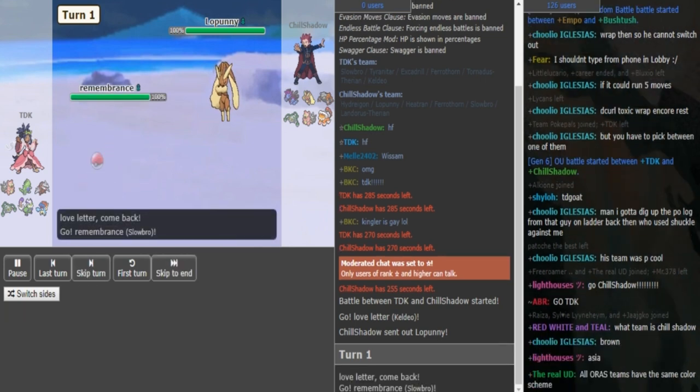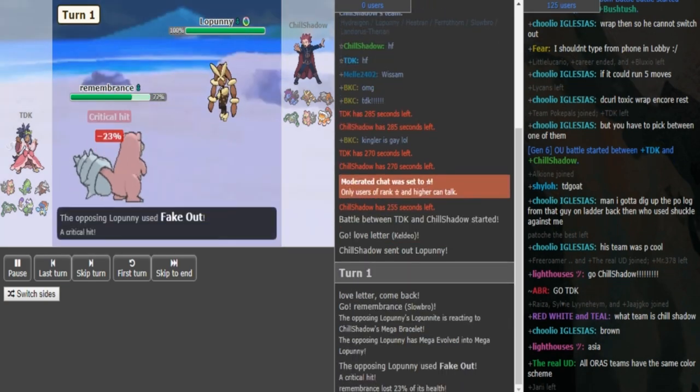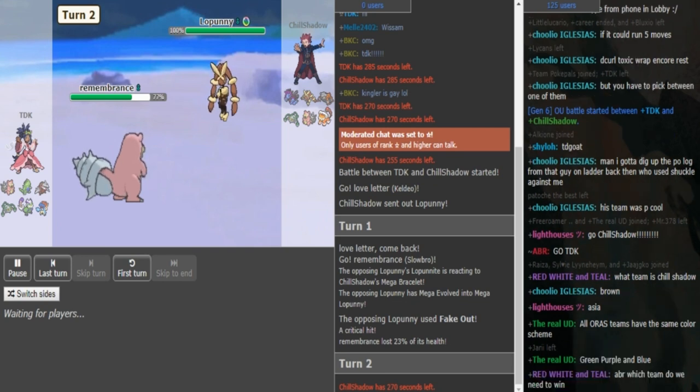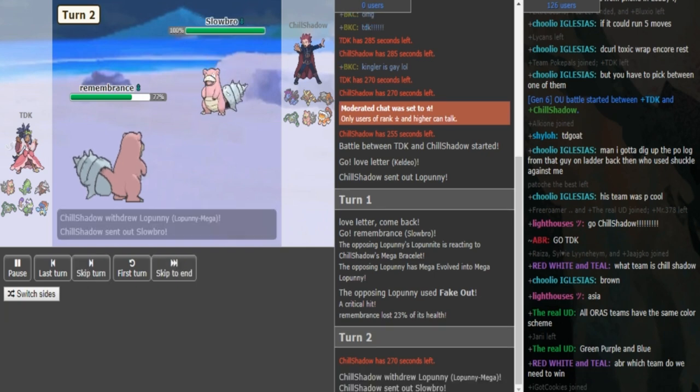Turn 1, the switch into Slowbro is really obvious, so Chill Shadow could potentially double out into his Dragon. He does just go for Fake Out and plays it safe. Now TDK can either double out into his Tyranitar or his Tornadus, or he could just go for Scald, because Chill Shadow is either going to go to his Hydreigon or to his own Slowbro. If you double into Tornadus, you kind of cover the Slowbro and the Tornadus.